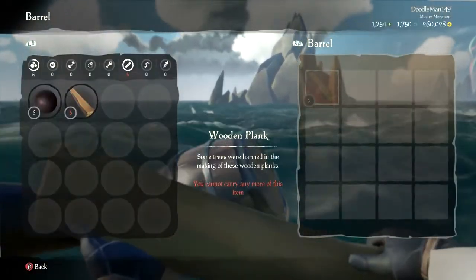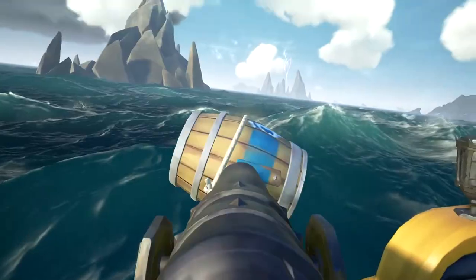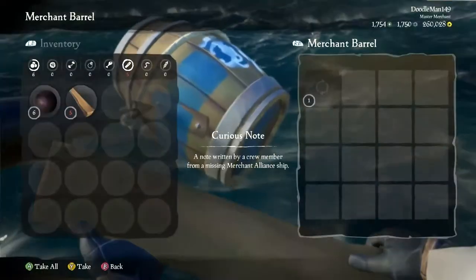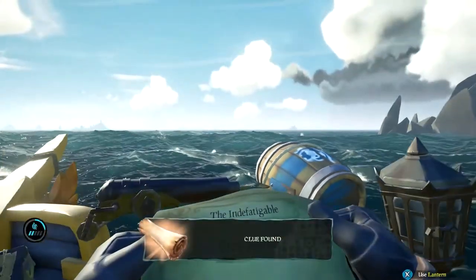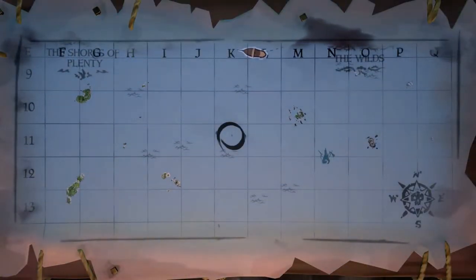Before you leave, you may want to grab the blue wrapped barrel. This one contains a note from the previous crew. These notes detail some of the struggles the lost ship encountered and always give you some direction as to your next destination. Whether this be a square on the map or a specific island, you at least know you're headed in the right direction.